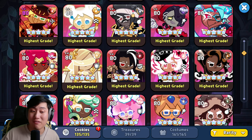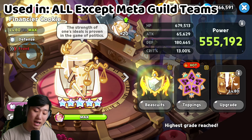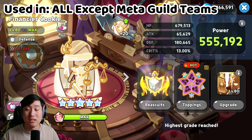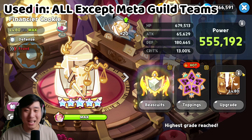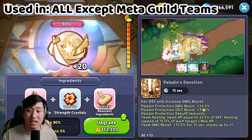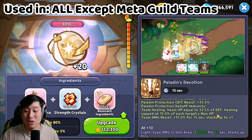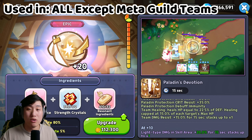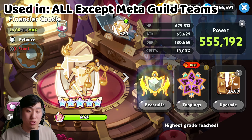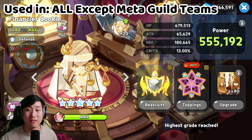The last of the five is Financier. She is absolutely amazing in most content right now, including Cookie Alliance, World Exploration, Beasties, Master Mode, and the Arena. She's a little lacking in Guild Boss Battle but still usable. With her Magic Candy, she is an insane tank who provides damage resist, crit resist, and debuff immunity to one of your highest cookies, heals the team, and has insane damage reflection that can kill enemies in the Arena. Paired with Cranberle, they do insane damage together.